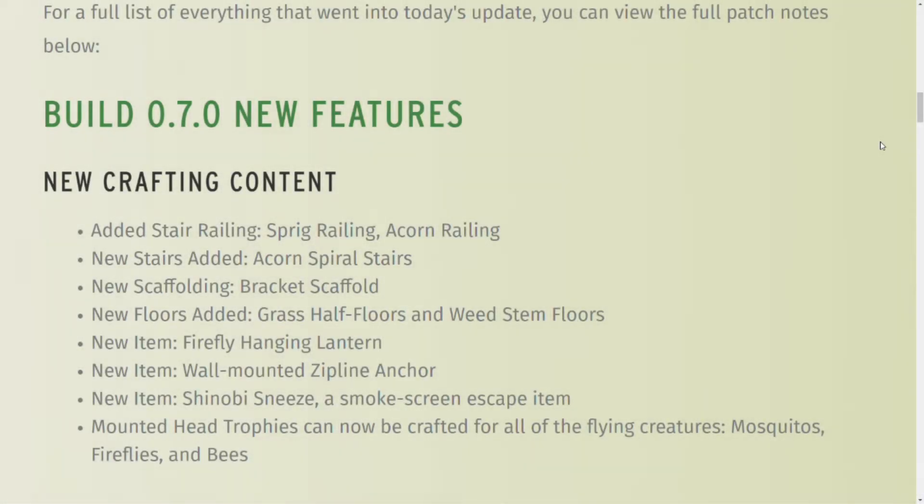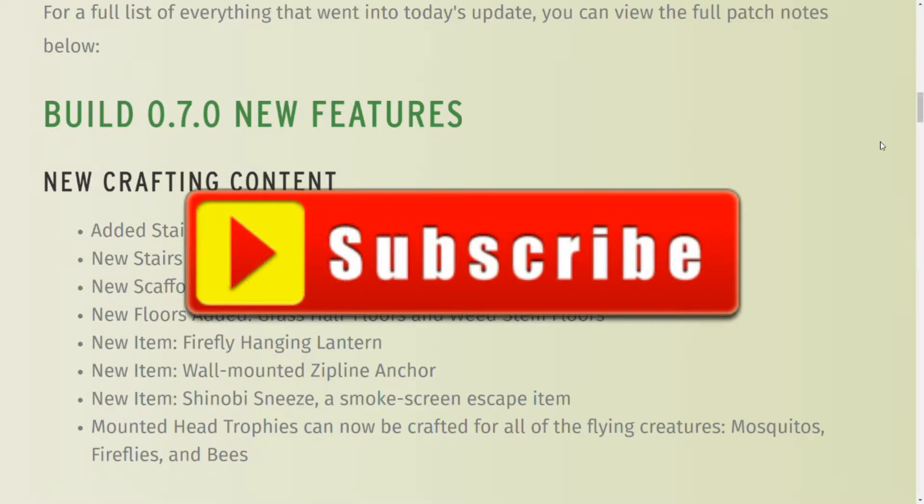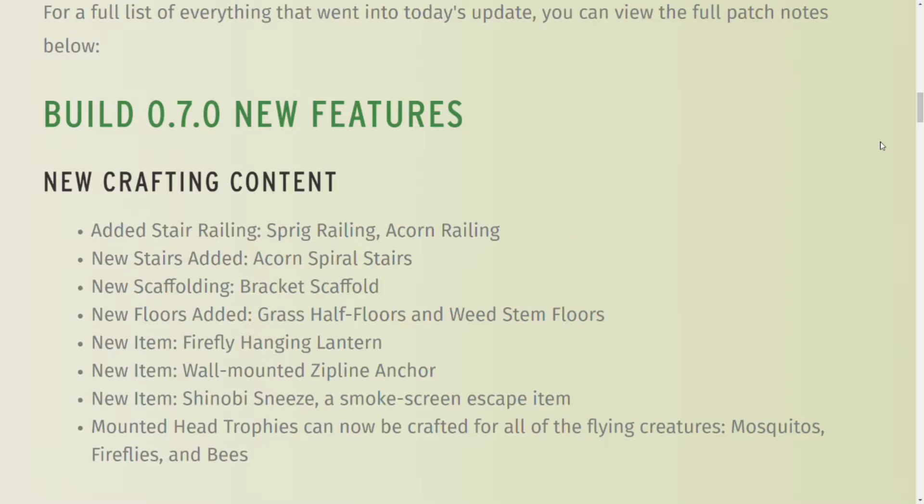Hey there, Magic Flying Potato here. Hope you're doing well. Today we're going to go over the patch notes for build 0.7.0, the February update. It doesn't bring any new quest content, but it does bring quality of life content. I played a little bit on the test server and loved it — being able to move all your placeables around without destroying them. The area crafting is definitely a game changer. So let's go ahead and go over these notes.